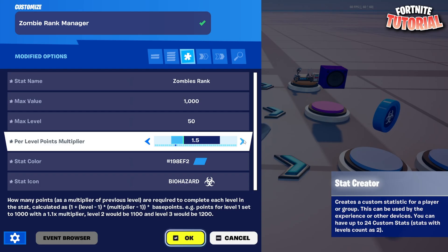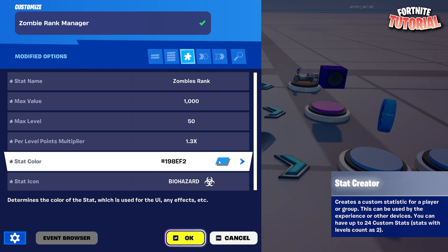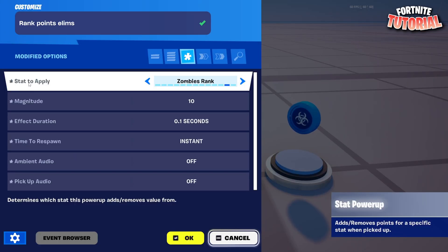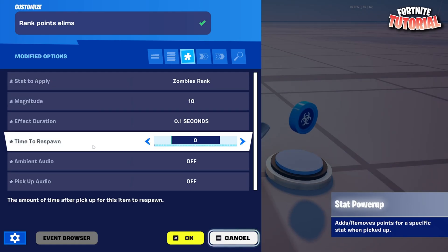You don't want to go too high because you want people to feel like they're progressing. 1.3 is a good amount. You can color it and add whatever icon you want. Grab a stat power up and name this 'Rank Points'. I'm going to call this first one 'Elims'. For stat to apply, go all the way to the end and you should see 'Zombie Rank' — not 'Zombie Rank Level', just 'Zombie Rank'. Set magnitude to 10, though you can do 1 depending on what you want.